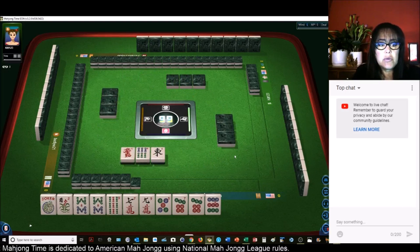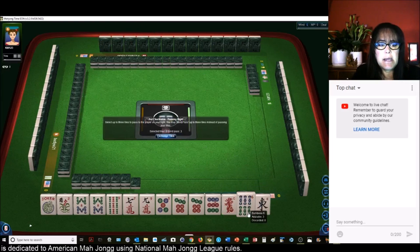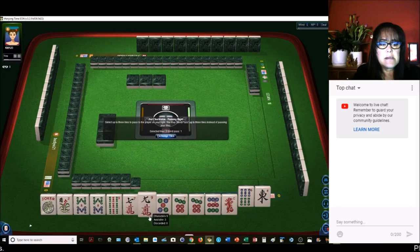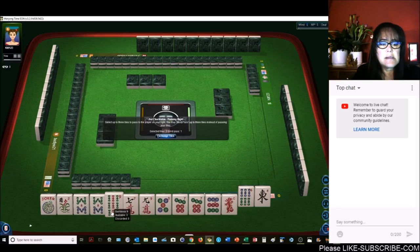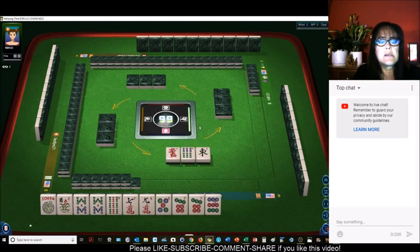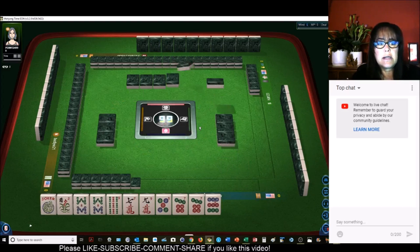So we're kind of in between. Look — the red dragon came back. Five, seven, seven, nine — big odds. Five, seven dot, seven, nine bam. Let's give up the red. Let's focus on either big odds or seven through nine.